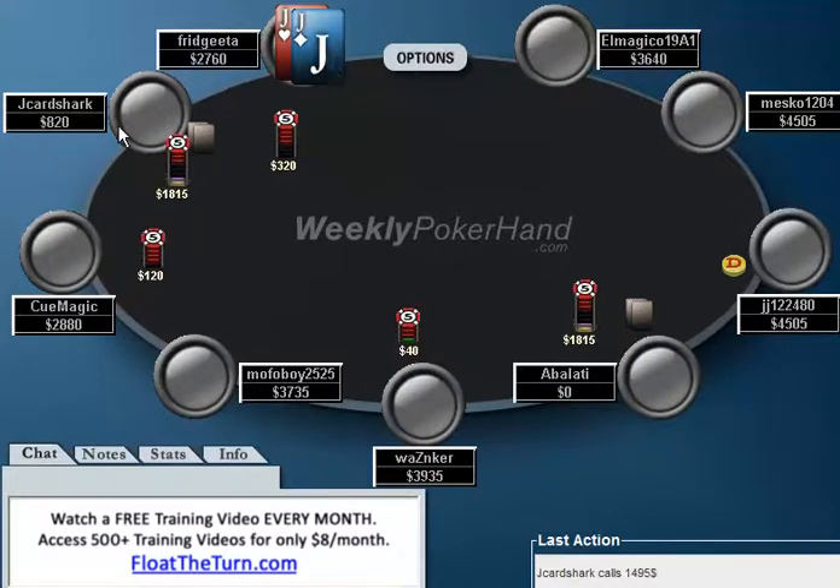Jacks — J Card Shark elects to call. Again, I think this is a pretty easy fold, but a lot of players will talk themselves into just going with this hand. At the lower stakes games, if J Card Shark flats here, I think this is generally a sign of extraordinary strength, trying to get his opponent to spaz out. Because of J Card Shark's pre-flop 3-bet, we know he has a monster, and jacks are just not in great shape. Ferdrida shoves, J Card Shark snaps him off and wins all the money.